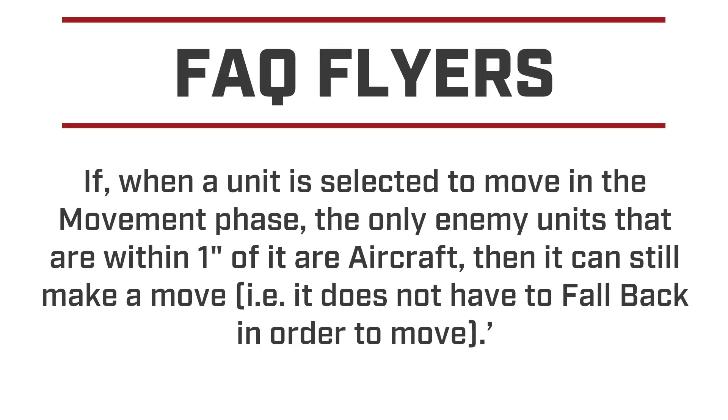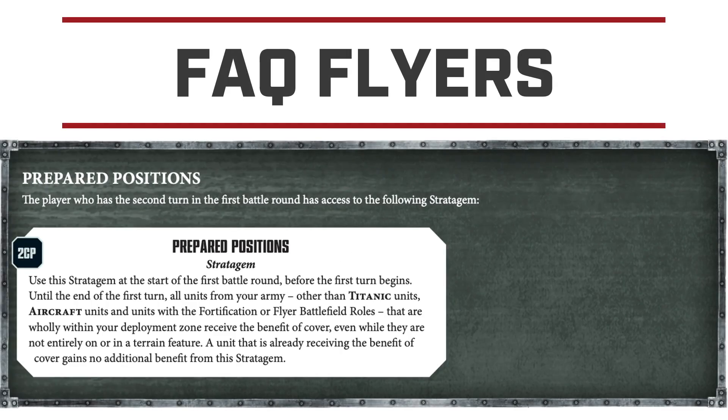If you select somebody in the movement phase and an enemy model is within one inch of the aircraft, it can still move — it does not have to fall back or anything like that. Because they cannot activate in close combat, they do not have to fall back. So when you're moving your aircraft or flyers and you get within an inch of an enemy, that does not mean they are locked in combat — they can still move.